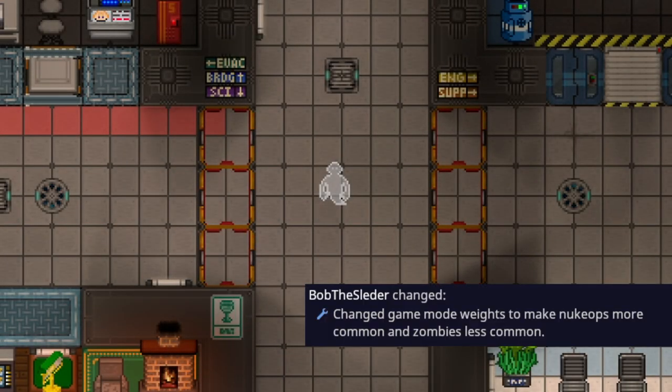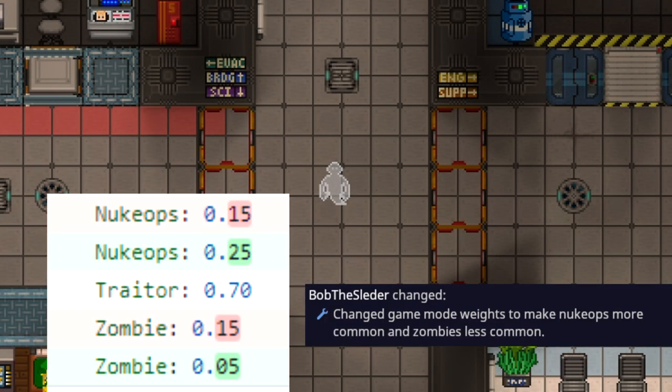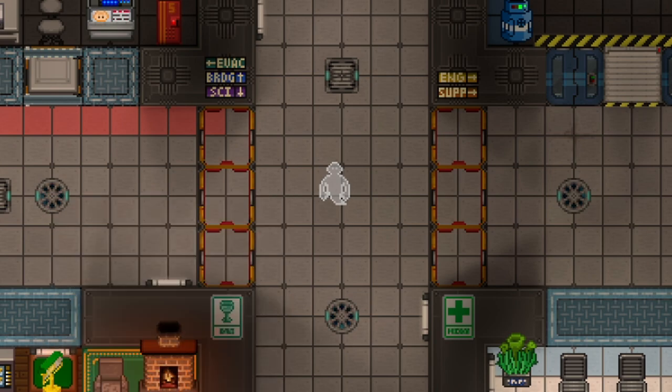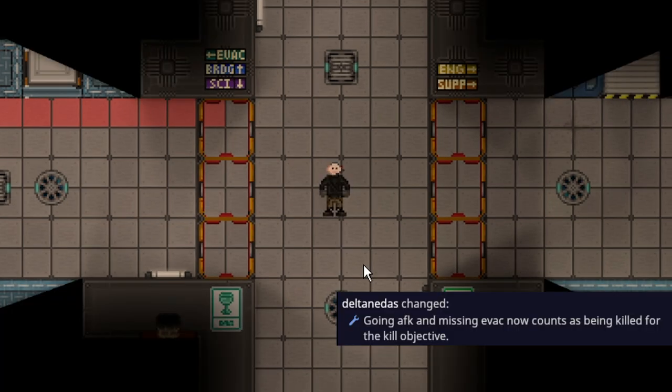The nuclear operative gamemode is now more common. It has a 25% chance of occurring, syndicates has a 70% chance, and zombies now has a 5% chance, making zombies more rare. This gives players more of a chance to actually play nukies and learn how to do it, rather than it being a once-in-a-lifetime opportunity like it was before.